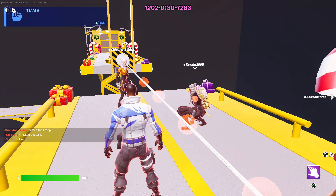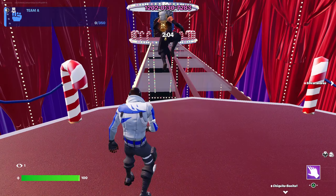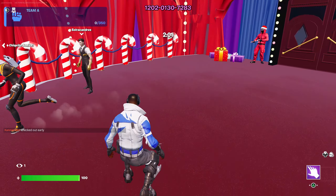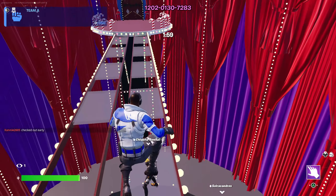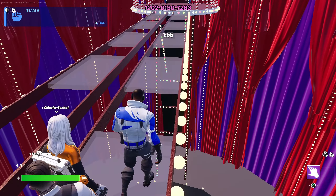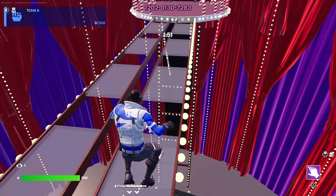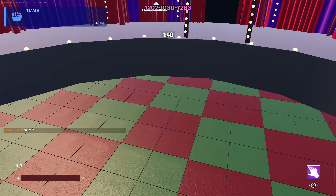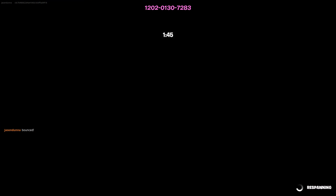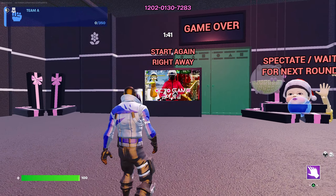Down to the final champion round, we got the glass floor. Someone ran straight forward right at the beginning, which made it a little spooky. No one really wanted to make the next move, so I thought I'd take one for the team, did the big leap of faith, and dropped to my death. I must say, this game mode is really fun — Squid Game in Fortnite is much better than I thought it would be. I'd check this out if you're playing.